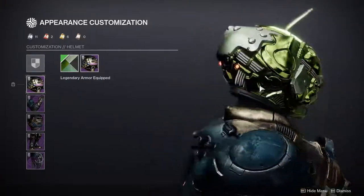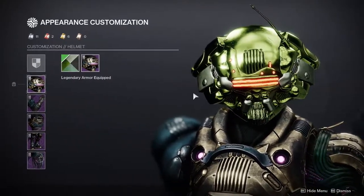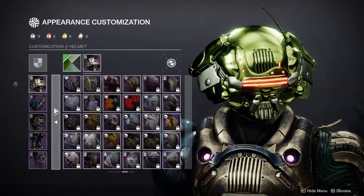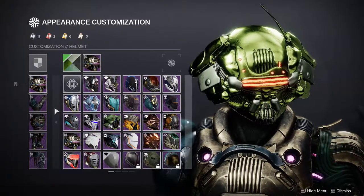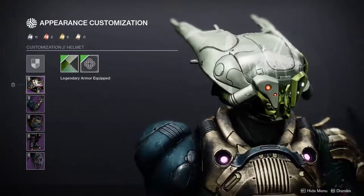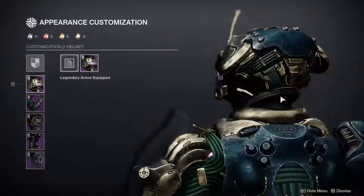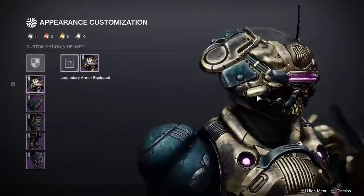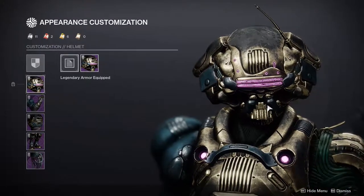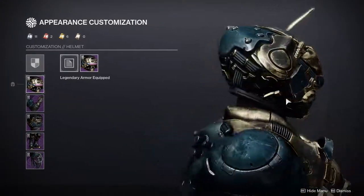It kind of reminds me of the floating robots for the fallen. I just don't know — I think if they really wanted to wow me, because titans definitely should have gotten something more 'kel'-like, like a fallen captain helmet but a proper good-looking one, I would have lost my mind. I think more fallen armor should be in the game — the captain should go to the titans, the sniper with sword hand things should go to hunters. But yeah, the helmet — I'm just not feeling it.